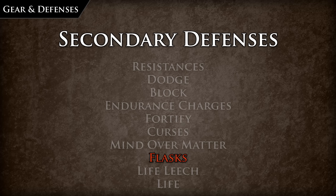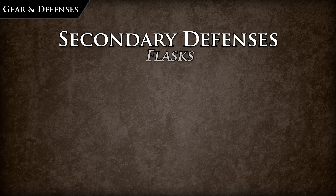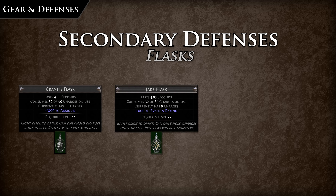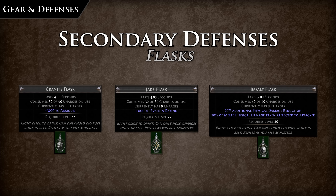Flasks are very important to the success of a character — in Path of Exile, flasks provide not only resource recovery but offensive and defensive options. Important defense utility flasks to work into most builds include: Granite flasks, which are very powerful while leveling as they provide a very large amount of base armor. Jade flasks, which provide a flat 3000 evasion, very strong for evasion-stacking builds. Basalt flasks are probably the best flasks to have on an endgame character, as they provide a flat 20% physical reduction, which is like having another 5 endurance charges.